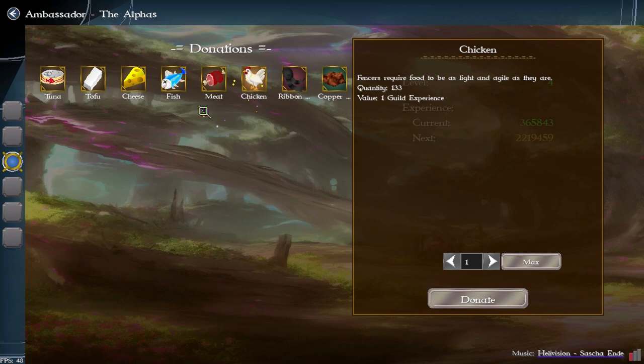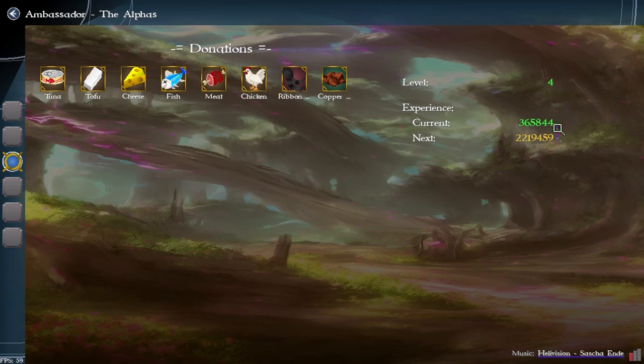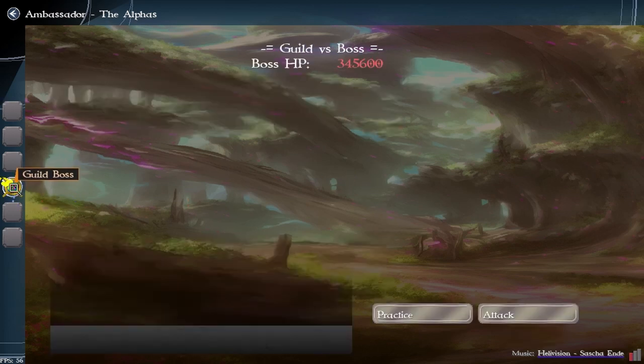The big thing about guilds is you donate your extra junk. Throughout the course of the game you're going to get a lot of food, and food has a trade-in value of one. So if you donate one, you get one guild experience. For a level four guild to upgrade to level five you need like two million XP — so this is a group effort. When you make a guild by yourself it's level one, and everyone donating together means more donations of junk coming in.